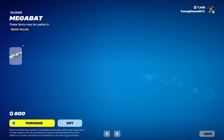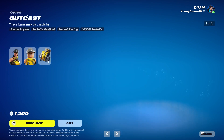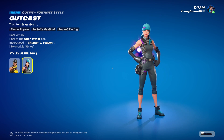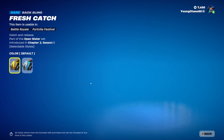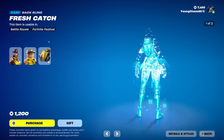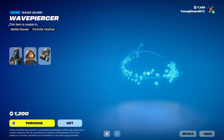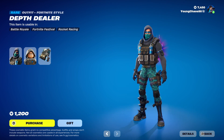Splintered Light is a rare harvesting tool for 800 V-Bucks. Megabat is a wrap for 800 V-Bucks. Outcastle with the Fresh Catch is a raw fit for 1200 V-Bucks — the skin includes a second alter ego variant, which is personally better than the default style, plus a blue alter ego variant and a Lego variant. Death Dealer with the Wave Piercer is a raw fit for 1200 V-Bucks — a pretty cool alpha style.